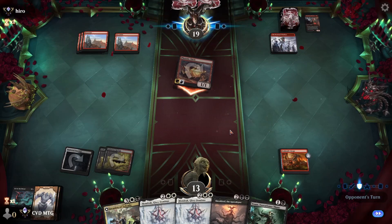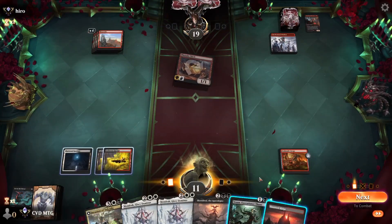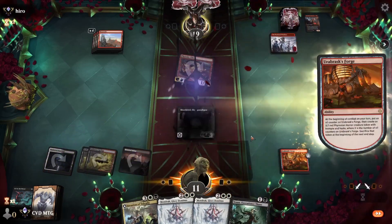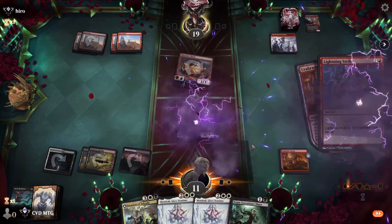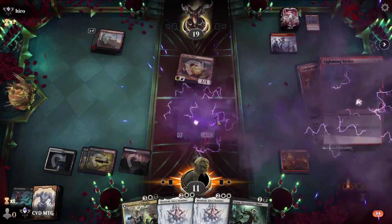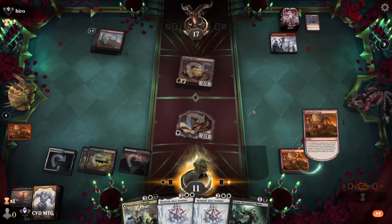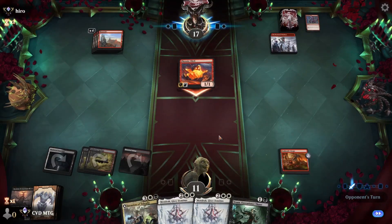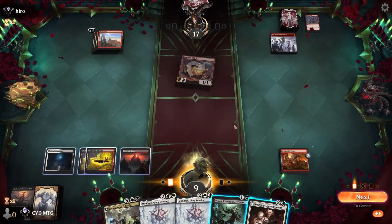I want to get a Shelter down so she can try and absorb all of those burn spells, then we reanimate with the Invasion. And there's a Lightning Strike — and another. That was eight points of burn taken away from our face. We'll take it. Hopefully we hit another land next turn and reanimate with the Invasion.